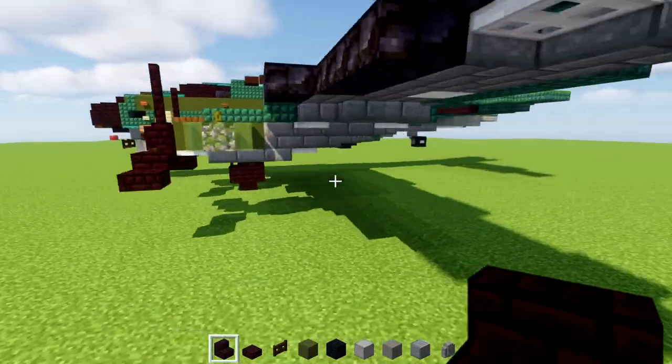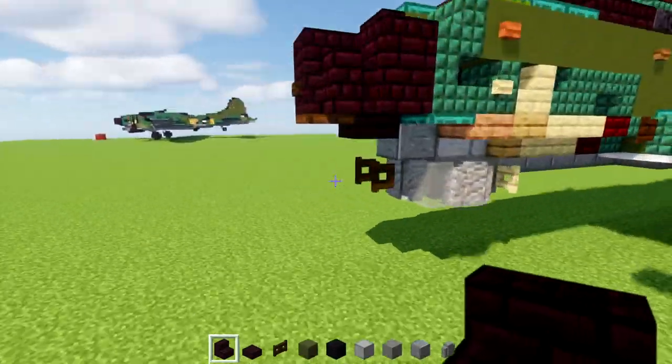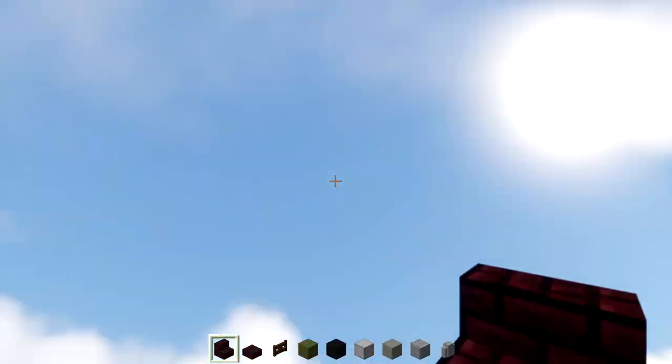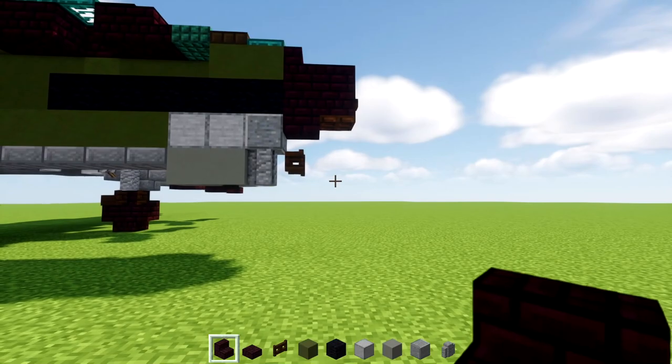We are going to be building it like this — the back is going to be sort of flying up in there. If you do want it tilted you'll have to modify it, or you can just make it flying. Alright, first off let's make the nose area.